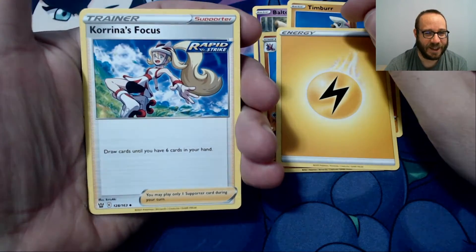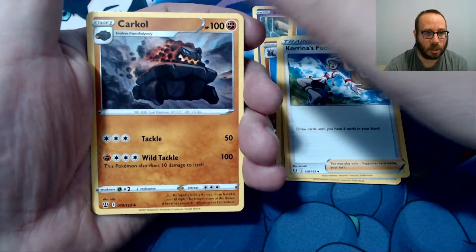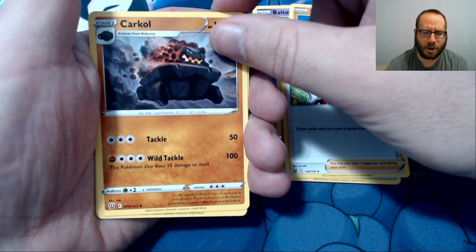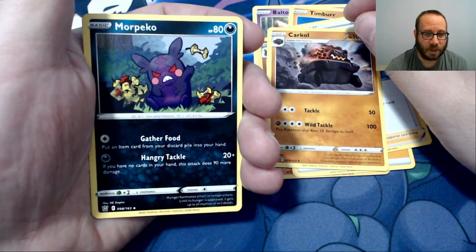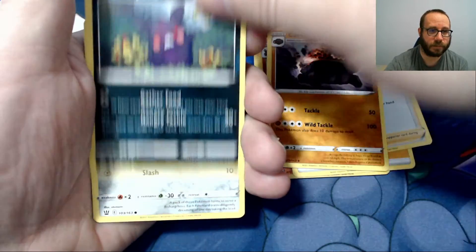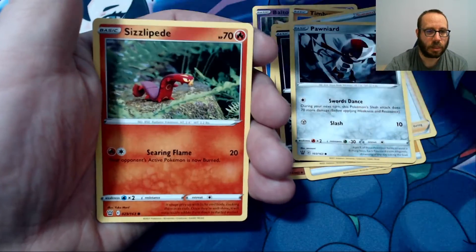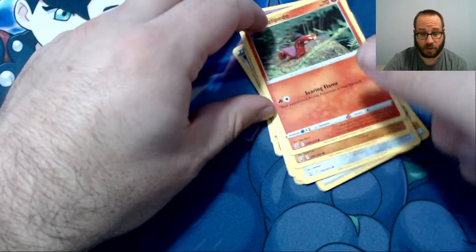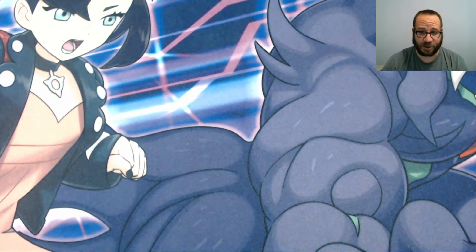Lightning Energy, Karina's Focus, Carcow — I was just wrong on that one — Morpeco. I like this Morpeco a little bit more than the Shiny Faked Morpeco. Pawnard, Mankey, Sizzlipede. And that threw me off again because of how I opened that pack, but I was expecting there to be more.